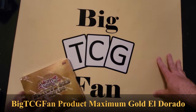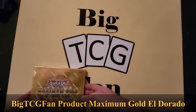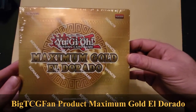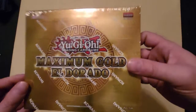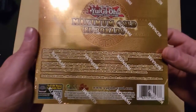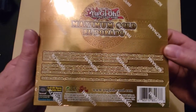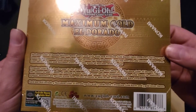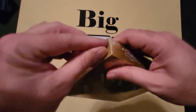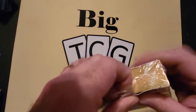Hey friends, it's your boy big TCG fan coming at you with another video. Today I'm going to be giving you guys a quick pack opening. I saw this at Walmart and said, oh that's pretty sweet looking. It's a Yu-Gi-Oh! Maximum Gold El Dorado, and it comes with four booster packs — Maximum Gold El Dorado packs, seven cards each, two Premium Gold Rares, and five Gold Letter Rares. This is one of their elite products where you're just going to get great cards in theory.